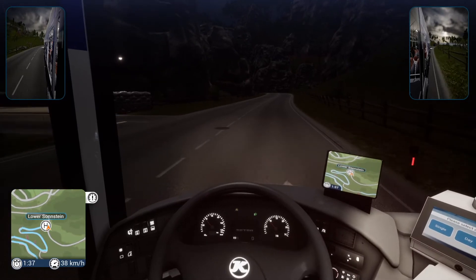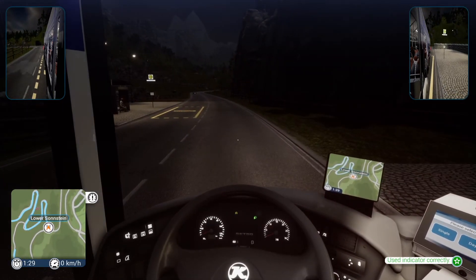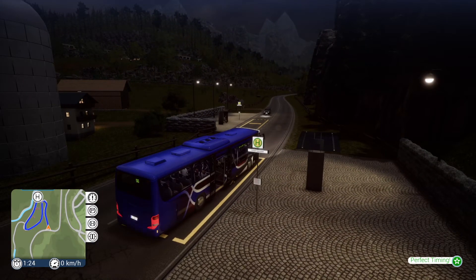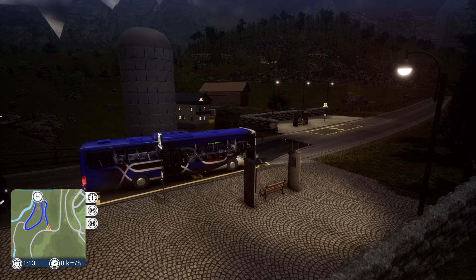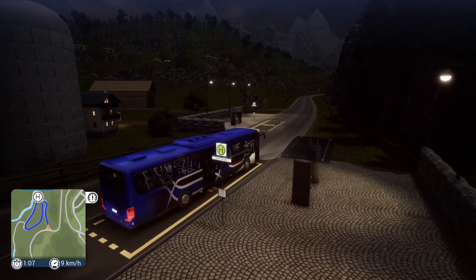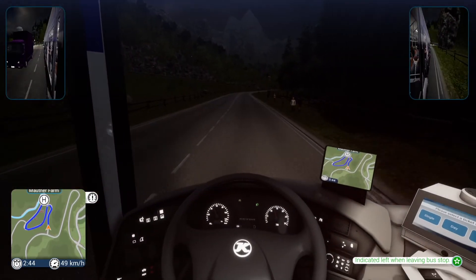And this is where we turn. Next stop Lower Sonstein - and this is our next stop. Nobody's getting on, but equally nobody's getting off. Right, let's start to wind up the mountain - you can see there on the mini-map it's quite a curvy route, this one.